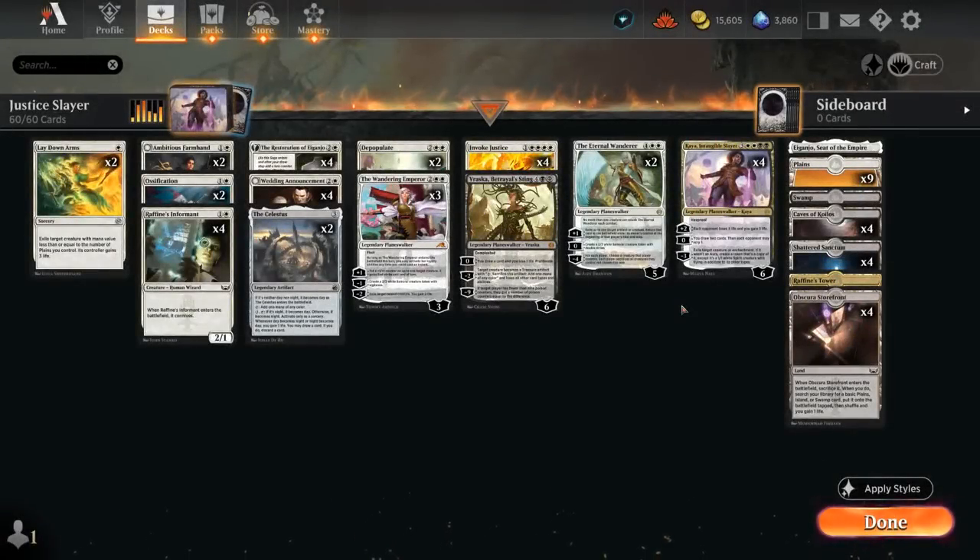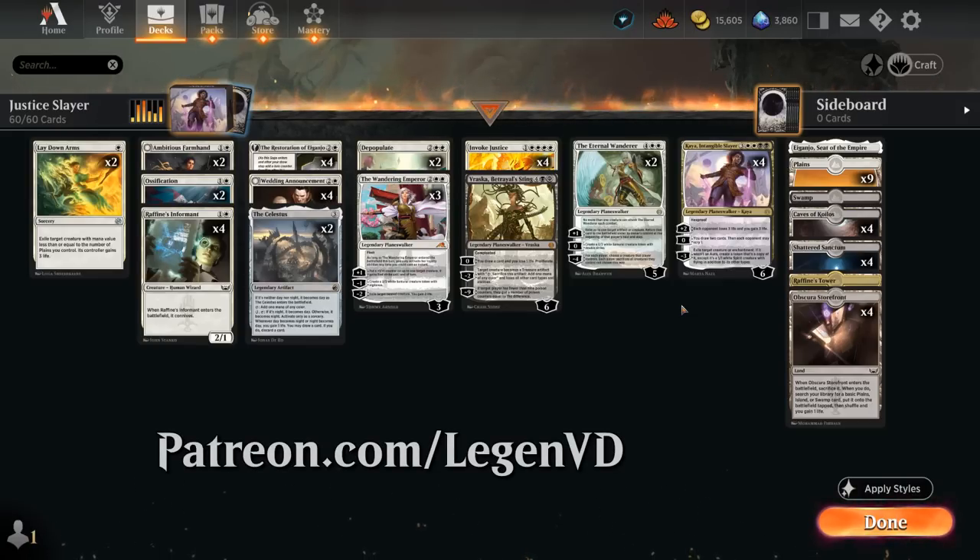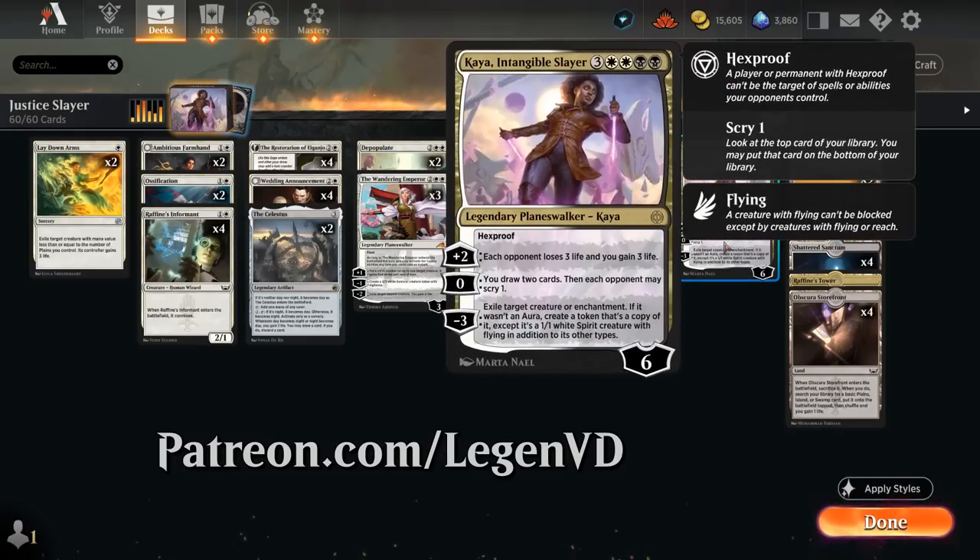Hello and welcome to another Standard Games video. Today I'm taking a look at a Black-White Invoke Justice Planeswalker deck, as voted on by my supporters on Patreon, featuring 4 copies of Kaya, Intangible Slayer.